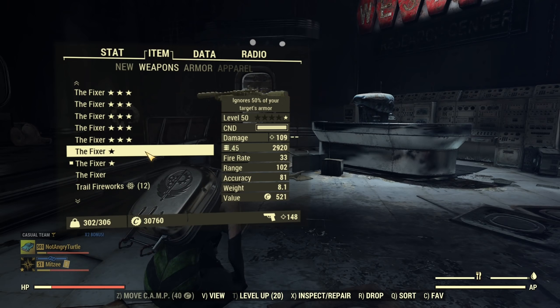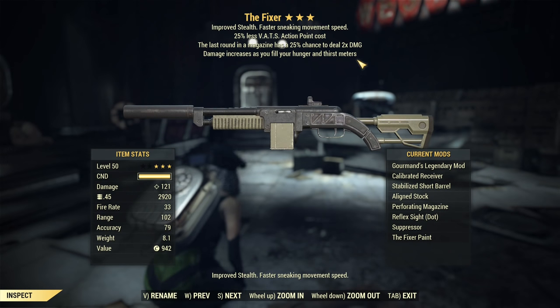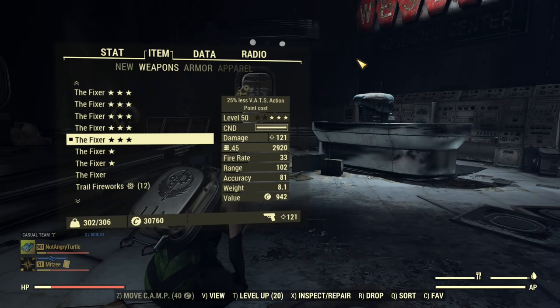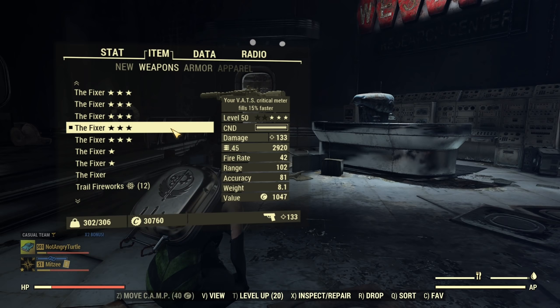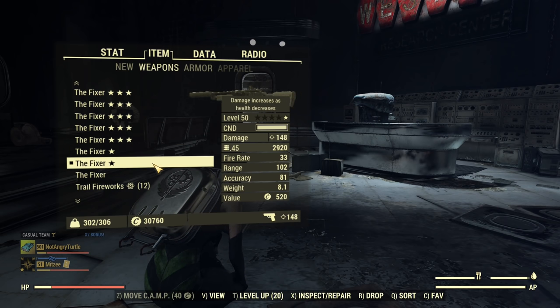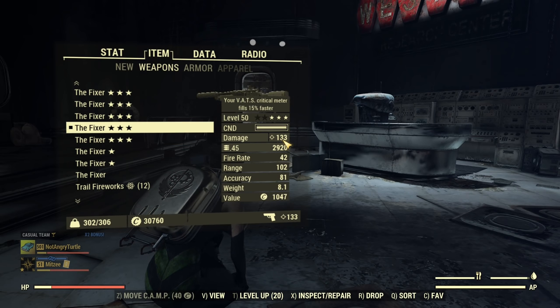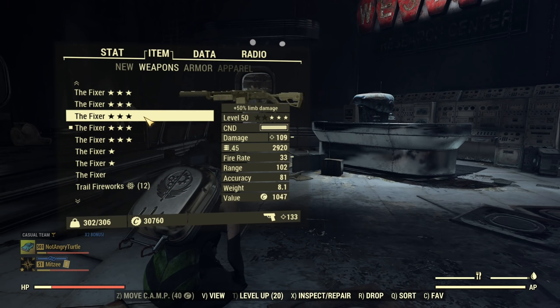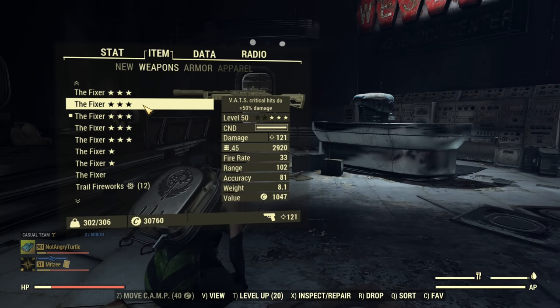Next we have Anti-Armor - same base damage but with the benefit of penetrating armor. After that, this Fixer is Gourmand's, which means eating and drinking helps you out, showing 121 damage in the Pip-Boy. Next one is Aristocrat's - damage increases as caps increases - showing 133 damage in the Pip-Boy. That's quite close to Bloodied; for comparison, Bloodied was 148 and Aristocrat's 133. But damage in the Pip-Boy is not everything, which is why we'll be taking it to a field test. Next we have Mutant's at 121 in the Pip-Boy.